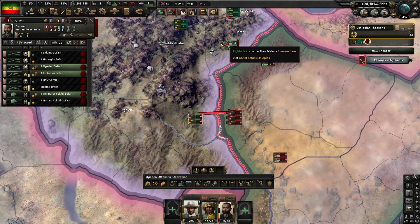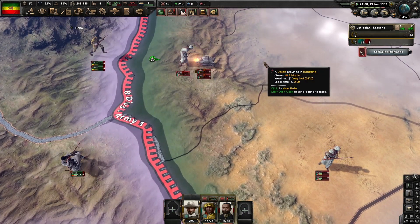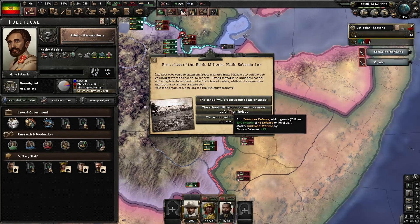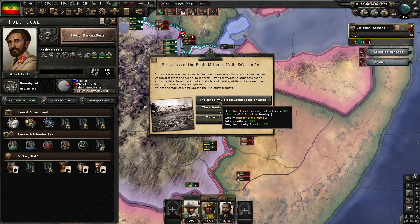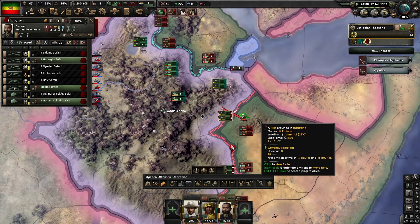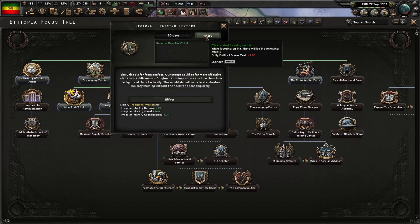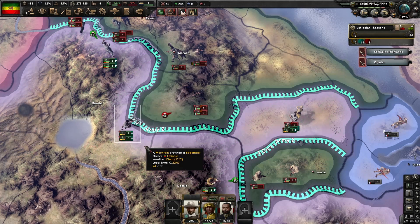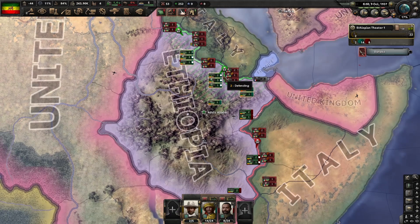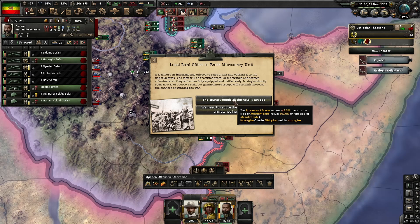We're going to assign all of the extra divisions we got from volunteers to the southern front, because the southern front is definitely our weakest front. Increase mess event privileges when you can. We're going to have the school focus on attack, then we'll do Keep the Chite. You might be able to do some small offenses to get some encirclements, but just be aware they might not work — you might get pushed back pretty quickly. I did get an encirclement but got pushed back. The goal is to weaken the Italians since their supply isn't great, but not pushing too far to where their supply would be good.